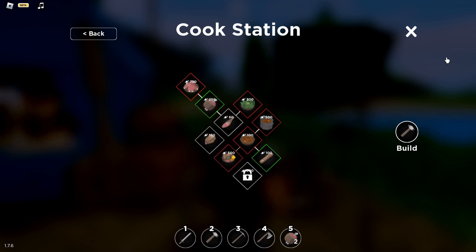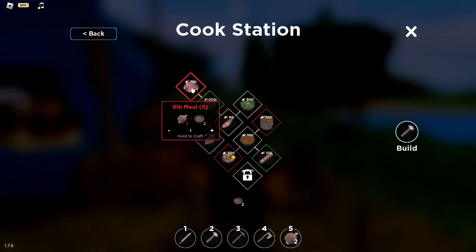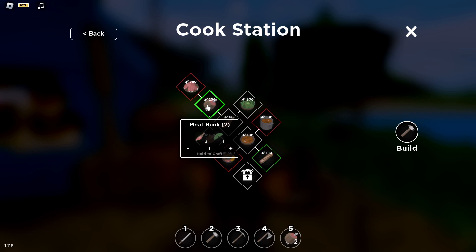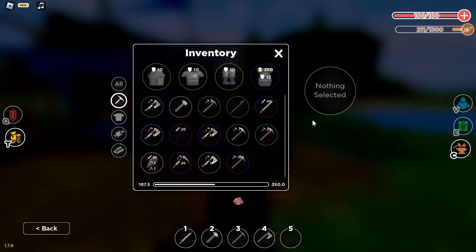To get yourself a rib meal, you need three meat hunks and two bowls. Let me go ahead and get myself two bowls — one, two — and then I can get myself one more meat hunk.